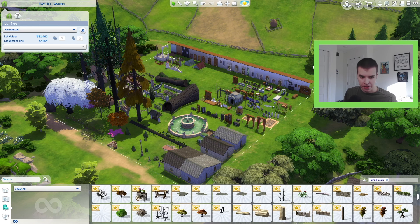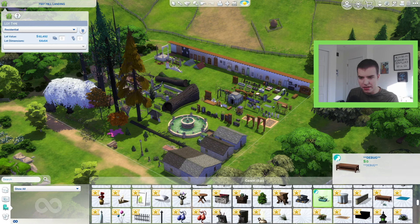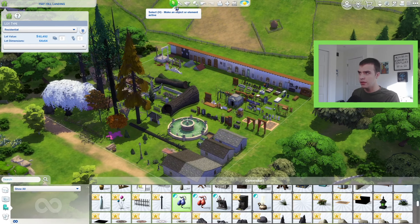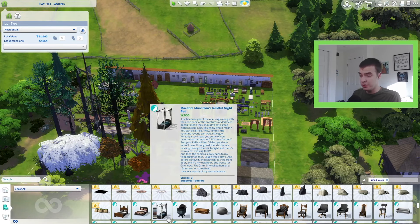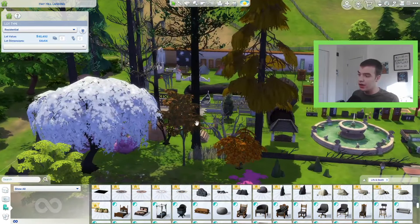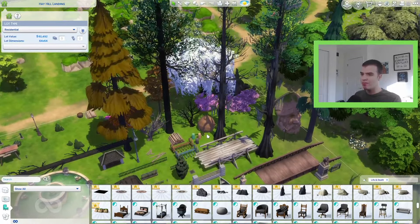All the debug items cannot even fit on the slot — that tells you how much debug there is. A lot of this stuff isn't even usable; it's placeholder stuff from before the pack even started, and some is debug from previous games or even the base game. Here's a big problem: this pack does not come with any plants in the typical menu — you have to look into debug to get them. That's a huge issue because a lot of people don't know how to access debug. Some of these plants are very beautiful — autumn trees, grasses — but they're locked behind debug.